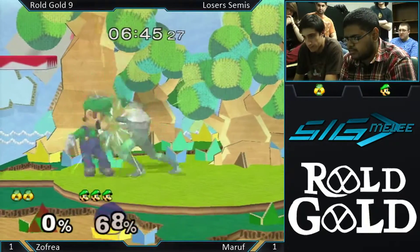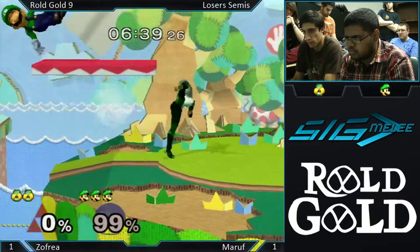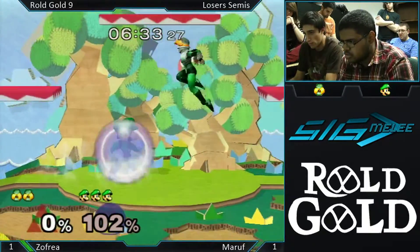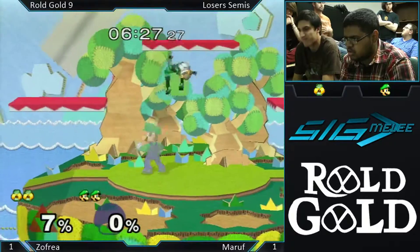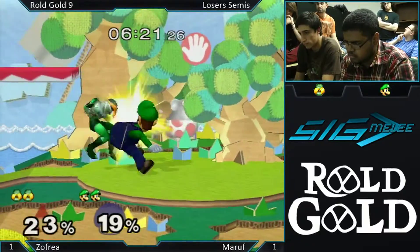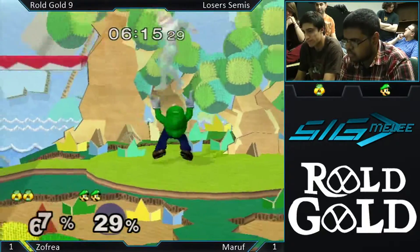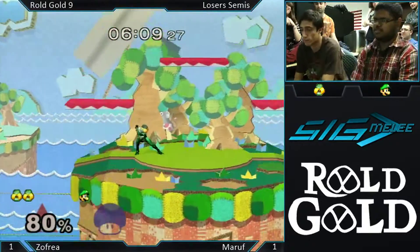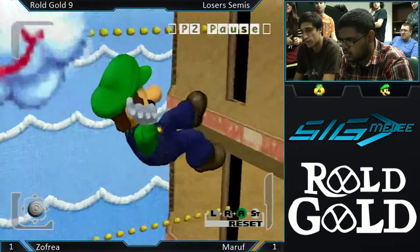That down air is like his go-to edge guard — I guess that's the best option. Randall! Making things interesting. Up throw back air doesn't really lead to a whole lot but he's getting some percent here. He gets the spike — good tag. See, that's what I mean: he's done that edge guard three times in a row and now Zofria is expecting it, he's ready for it. Randall again — he always does that.